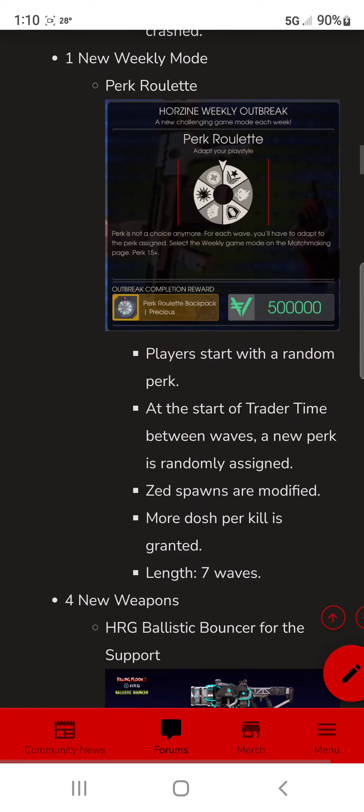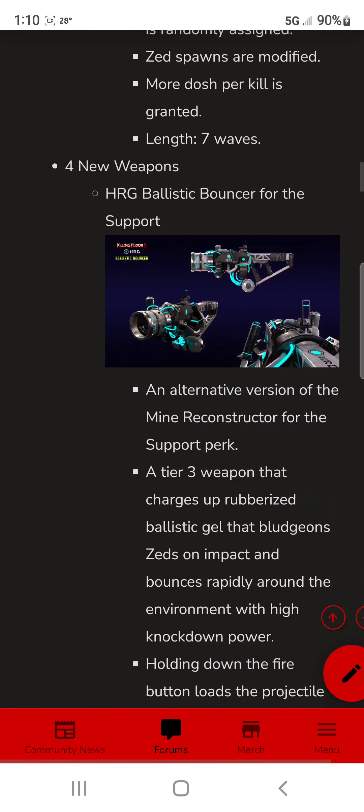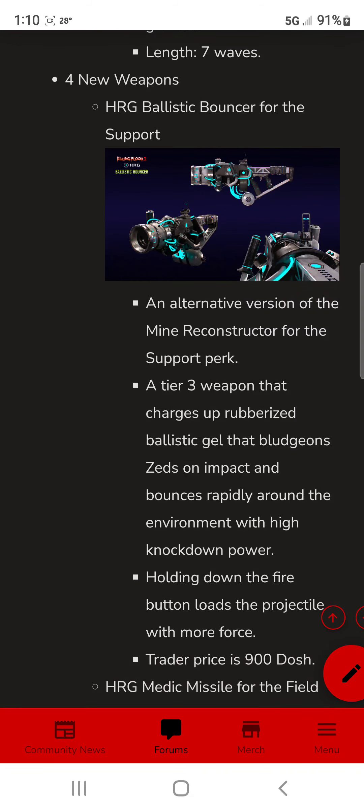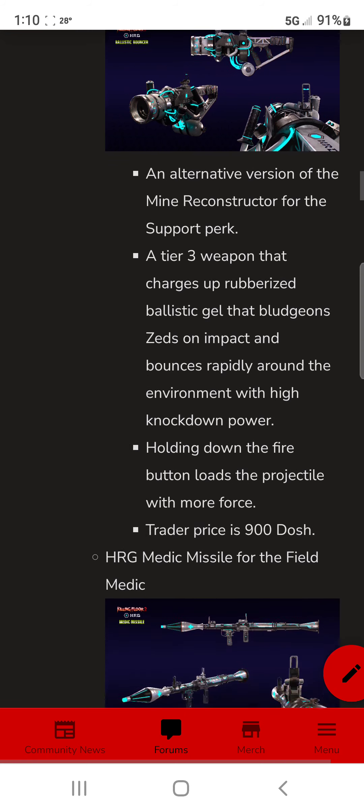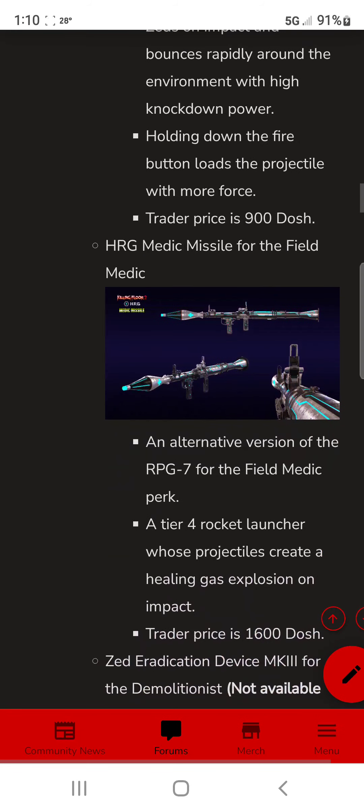They're also going to have four new weapons. The HRG Ballistic Bouncer for the Support perk — this one is not a paid weapon. It's an alternate version of the Minor Reconstructor, a tier 3 weapon featuring rubberized ballistic gel that blinds zeds on impact and bounces rapidly around the environment with high knockdown power.